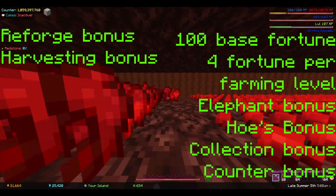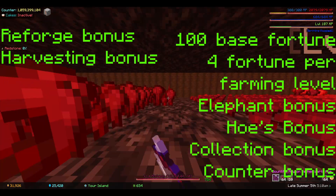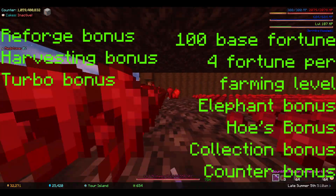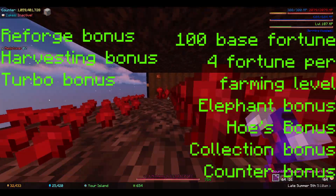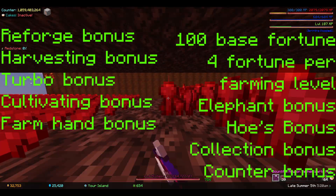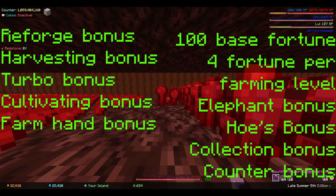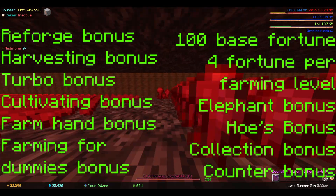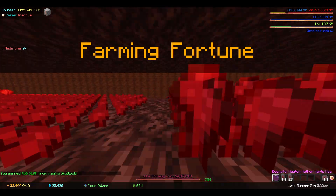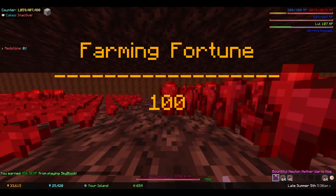62.5 or 75 farming fortune based on if you have Harvesting 5 or 6. 5 farming fortune per level of the turbo enchant. 1 farming fortune per cultivating level. 1 farming fortune per Anita bonus. And finally, 1 farming fortune per Farming for Dummies. Once you have all of this, simply divide it by 100 and you'll have the number you need.